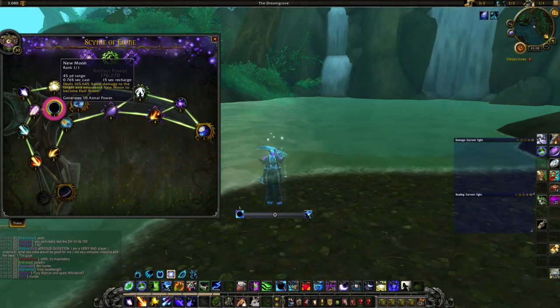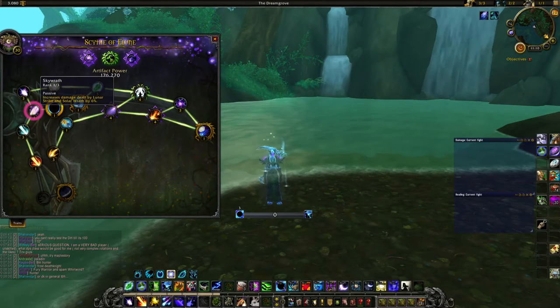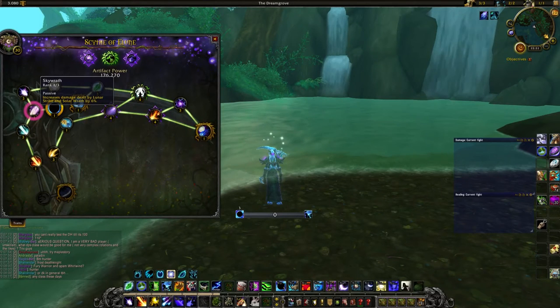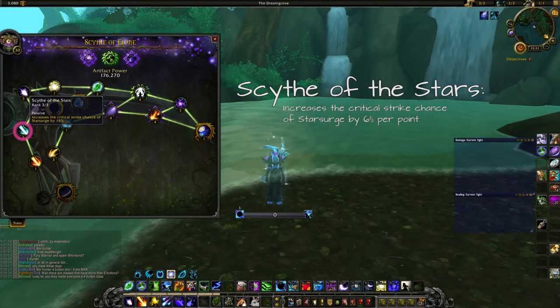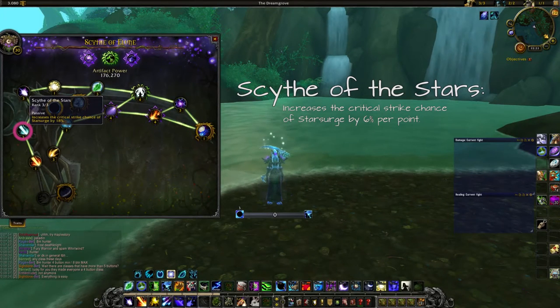We start at New Moon and with the first points of Artifact Power you go to the left to Skywrath. Skywrath increases damage dealt by Lunar Strike and Solar Wrath by 6%. After this you can go up or down — my choice is to go down to Guide of the Stars, which increases the critical strike chance of Starsurge by 18%, so 6% per point spent.